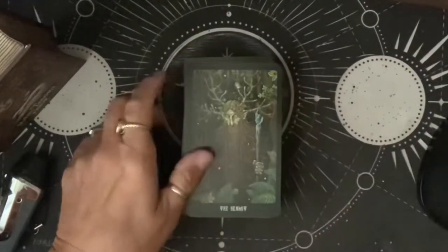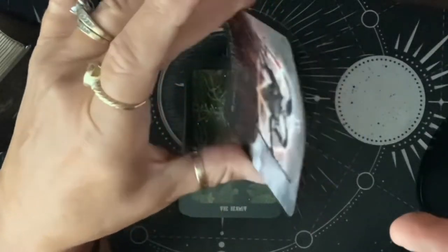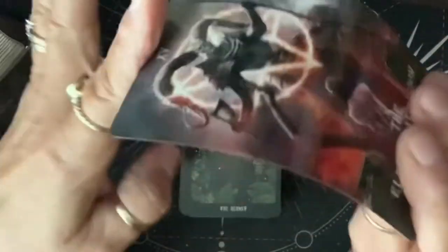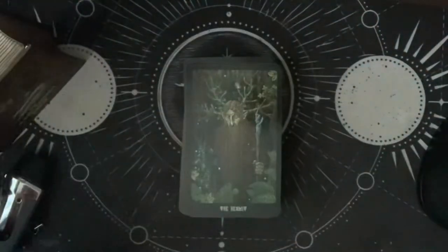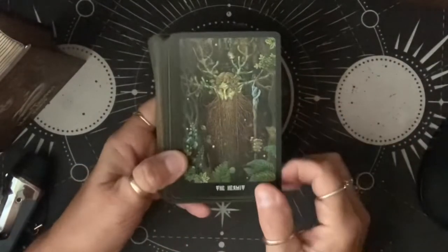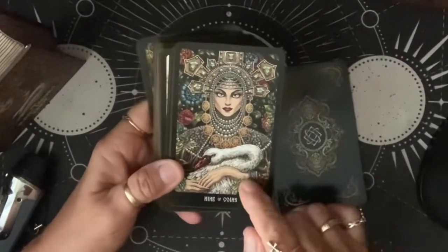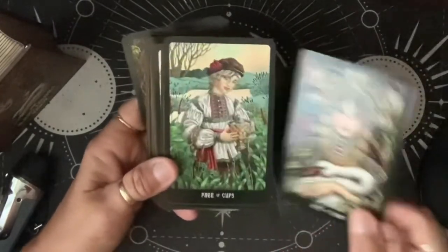What I wanted to share is the card stock. I just want to show you this one because I don't want to bend up the other one, but it's pretty thin — more like a Lo Scarabeo deck or something. Very, very thin. I just got this today and I'm obsessed with the artwork. There's the Nine of Coins — absolutely beautiful.